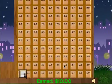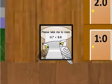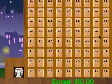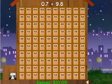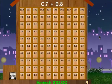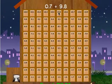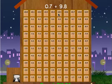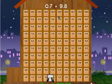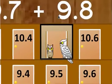And you see it's getting darker — you're going to play until it becomes morning. Let's do one more. Room 0.7 plus 9.8. So 9.8 plus 1 is 10.8. Minus 3 tenths would give me 10.5, so we're all the way up on the tenth floor here. Click the 10.5 room. It took me a while to find and click on it, but I get another thank you and another five dollar tip.